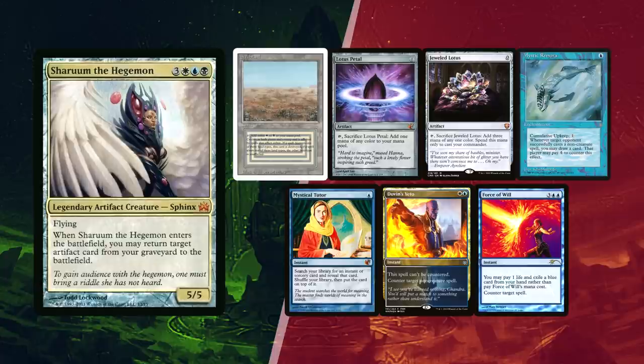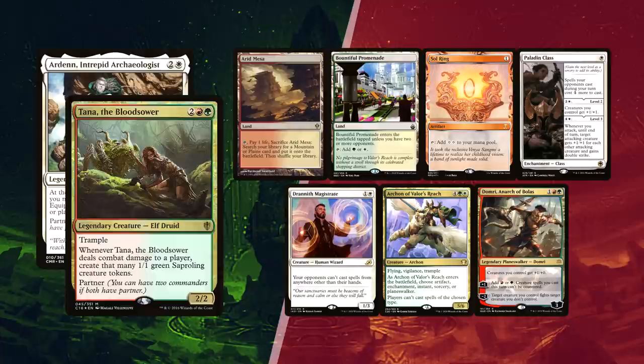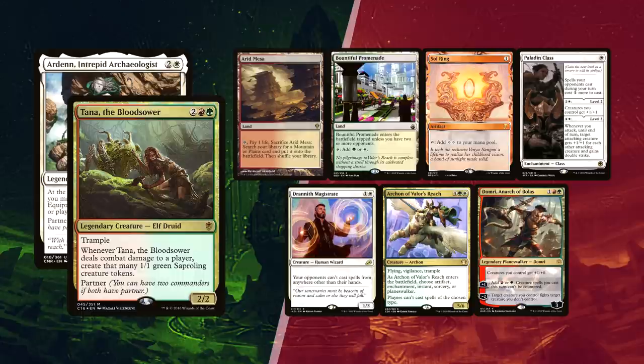Dovin's Veto and Force of Will for interaction and Mystical Tutor to pivot his options. Lastly, V mulliganed once and found an Arid Mesa and Bountiful Promenade for lands, with a Sol Ring for ramp. Drannith Magistrate might come into play a bit too late, but that's just how turn order goes sometimes. Paladin Class works as protection on his own turn, but as a finisher as well when his board is packed with 8 bears. Archon of Valor's Reach is quite a big one, and Domri Rade not only ramps into creatures, but also helps remove pesky creatures from opponents.